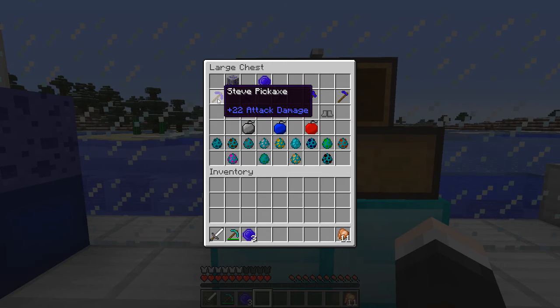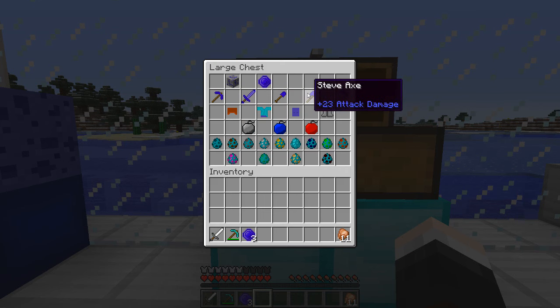Look at this pickaxe: with three Steve gems and two sticks it has plus 22 attack damage. My iron sword has plus six, a diamond sword has plus seven - this has plus 22 and this is just a pickaxe! The sword is double that - plus 44 damage - and requires two Steve gems and a stick. The shovel has 21, the axe has 23, and even the hoe is going to be pretty powerful. There you go - a full set of Steve tools and weapons.